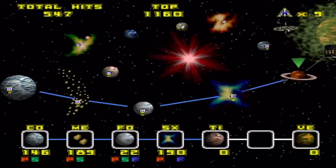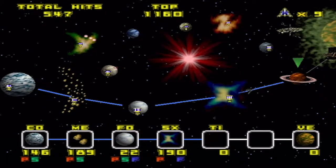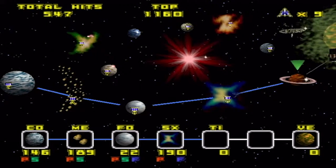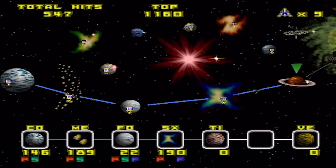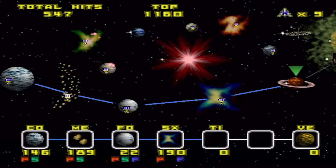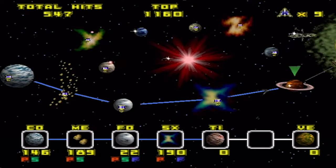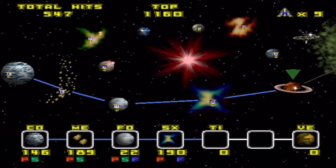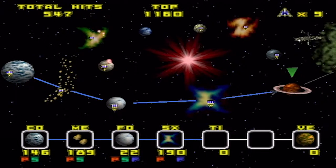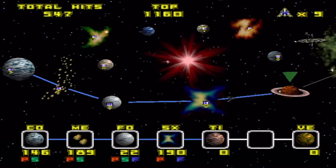Previously, we went to Sector X to find the cause of the destruction of the base there — the Spyborg — which went haywire and destroyed the whole thing. We took it out, but Slippy got sent to Titania the hard way, so we're going there to find him. After what happened on Sector Ficina, I was gonna give him the benefit of the doubt, but I should've known better. Anyways, let's go and save him.